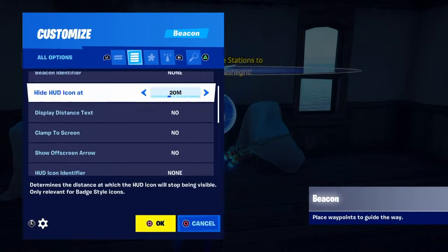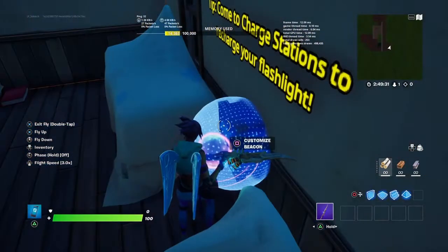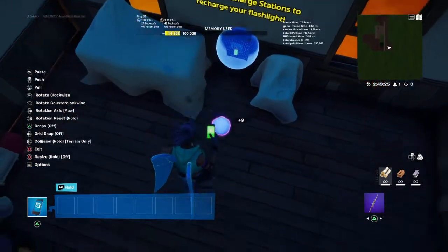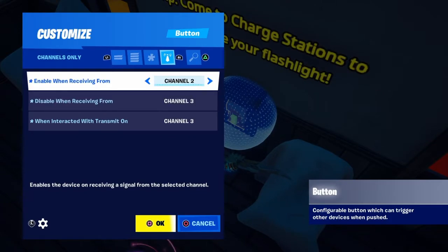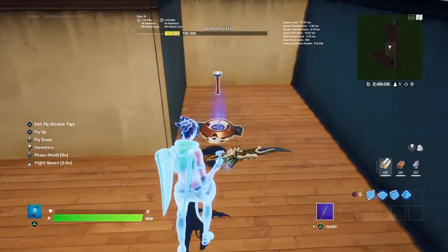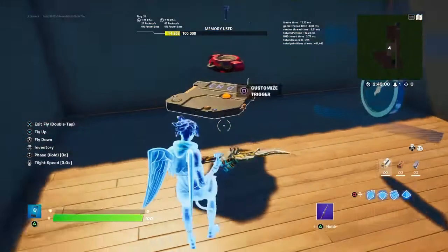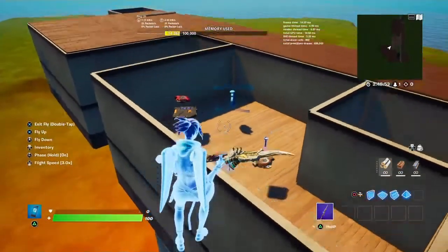The button is only enabled when your timer reaches zero. When interacted with, it will disable itself, grant you your flashlight back, and then on channel 3 it will trigger channel 1 to restart the cycle — making it a never-ending cycle.